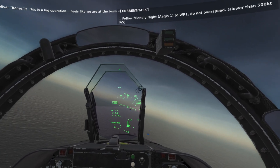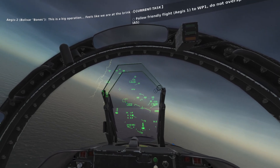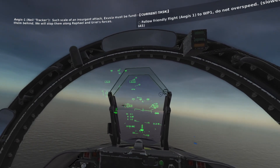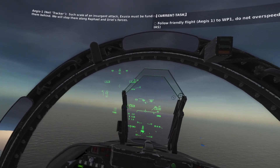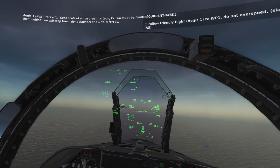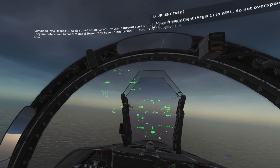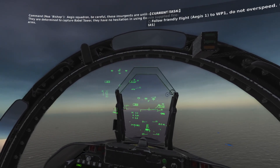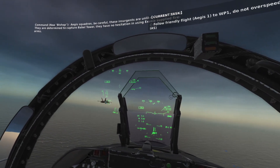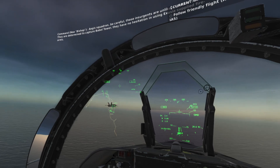This is a big operation. Feels like we're on the brink of total war. Such scale of an insurgent attack — Exousia must be funding and supporting them behind the scenes. We'll stop them alongside Raphael and Uriel's forces. Aegis Squadron, be careful. These insurgents are unlike any other foe you've faced before. They are determined to capture Babel Tower, and they will not hesitate to use Exousia-supplied firearms.